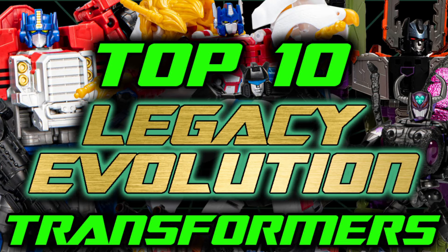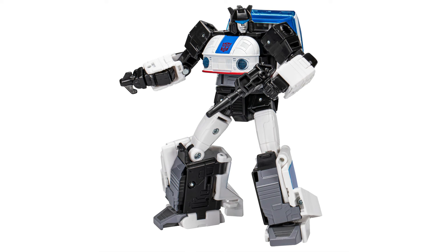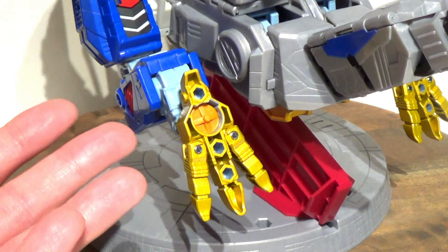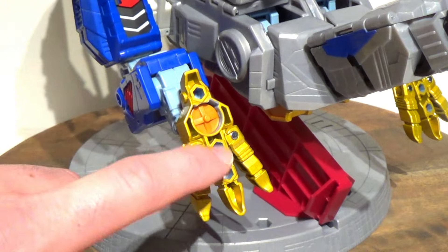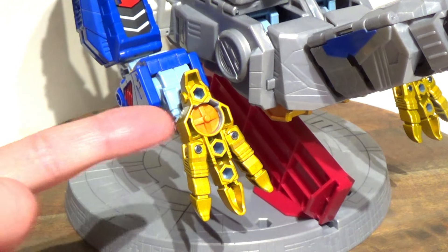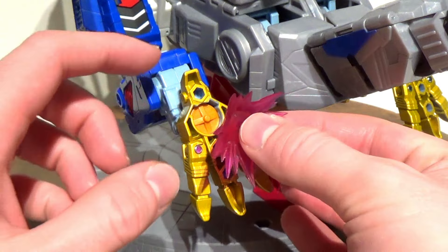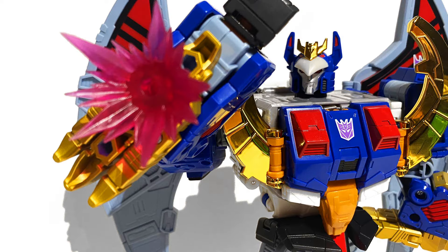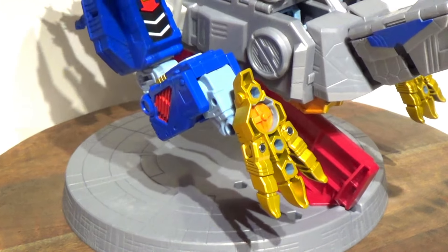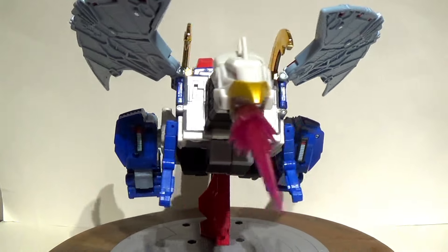If you all saw my top 10 Legacy EVO figures list, when we got to Jazz I said that sometimes it's the smallest little details that have the most impact on me. So you can see here we're looking at the bottom of Deathsaurus' foot and he has one, two, three normal combat ports which you can go ahead and put a blast effect in if you wanted to. However, he has one that's different but still meant to accommodate one — probably more for robot mode than anything, but again it was just one of those small niche details I wanted to point out.